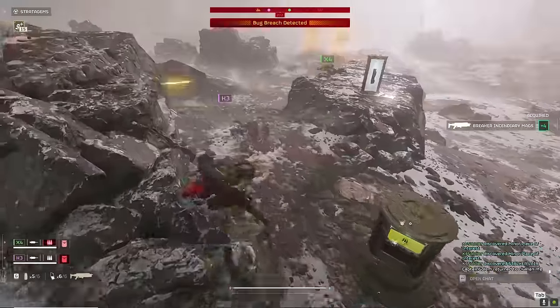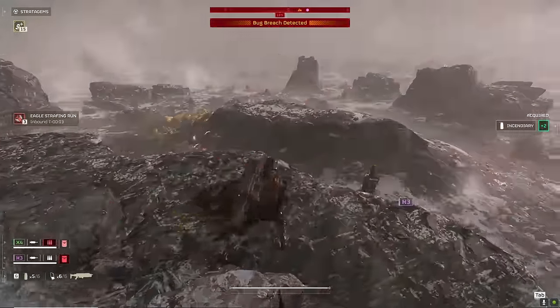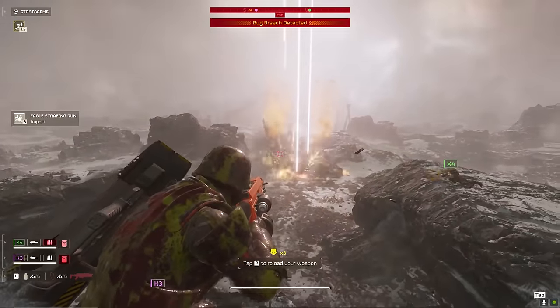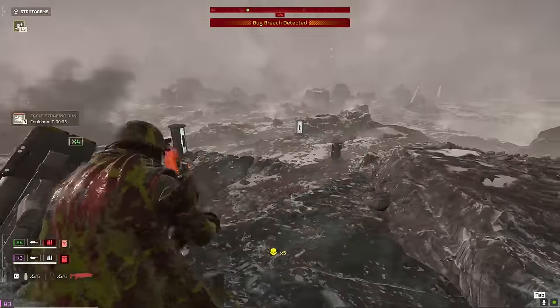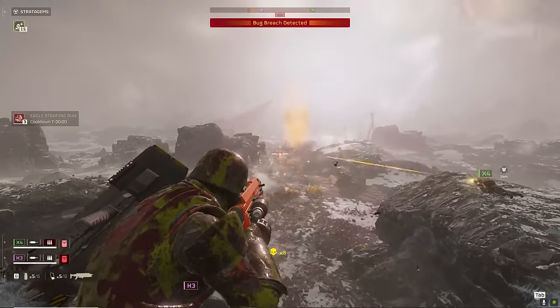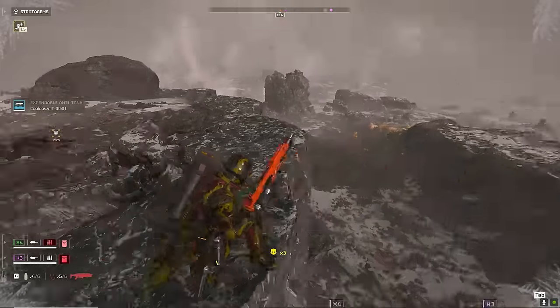What this does is put damage over time on everything. I'm not going to do much to a brood commander or a hive guard from this distance, but setting them on fire softens them up for other things to take them out. My team is doing a good job tossing out stratagems and I'm hosing them down with Incendiary Breaker fire, waiting for my prey to show up.